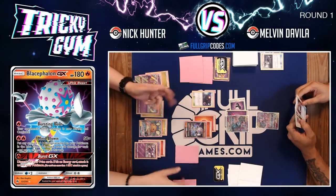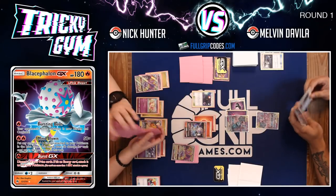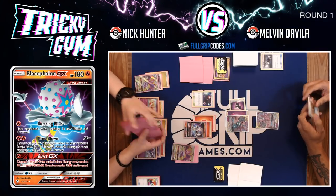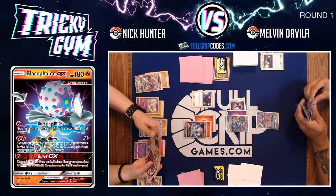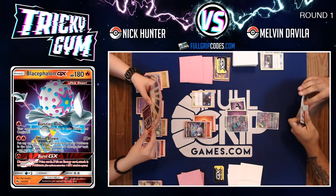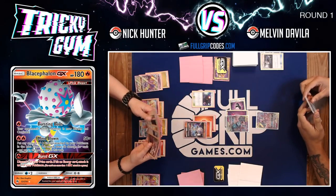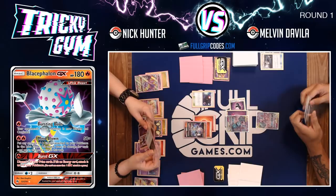Nick goes to Ultra Space, draws more cards with Naganadel GX and Ultra Conversion. He really just needs one more fire energy to Mind Blown this Mewtwo into oblivion and put pressure on Melvin. Nick runs energy switch, so he has the option to move lightning energies onto a Reshiram and Zekrom Tag Team GX for a big 270 Fabled Flare Bolts. However, he still doesn't have access to fire energy — he finds a Welder but no fire.